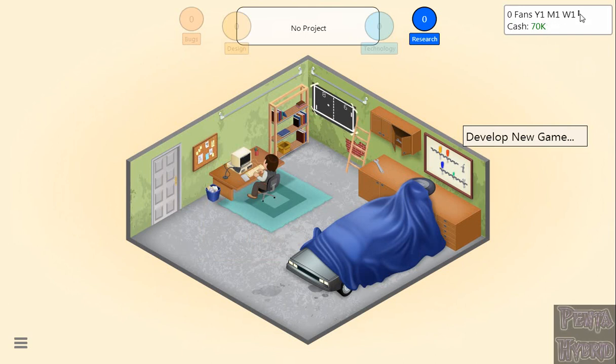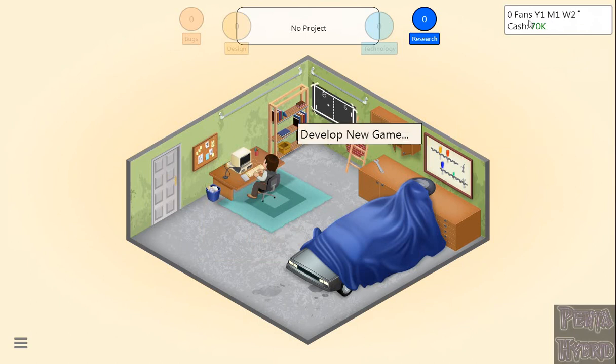The four-dot counter shows how much progress through that month there is. Our cache is $70,000. We have research and bugs, design and technology, and no project yet. Research is used later to access new genres, titles, and topics. Technology, design, and bugs are all for development, which is why they're grayed out right now.